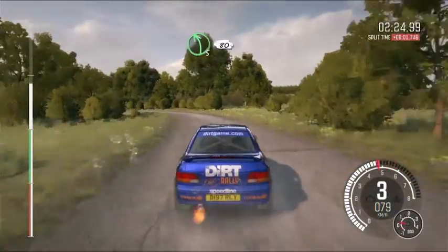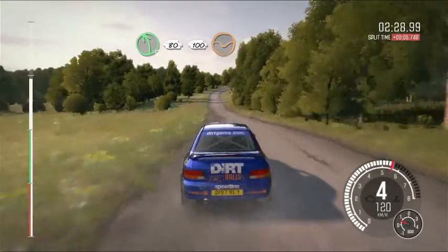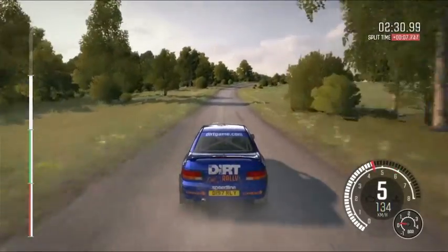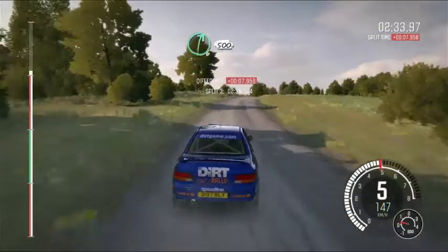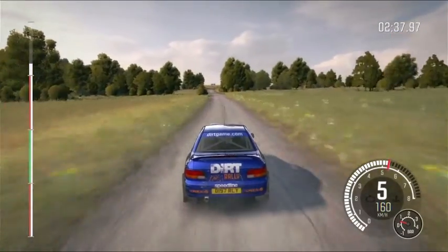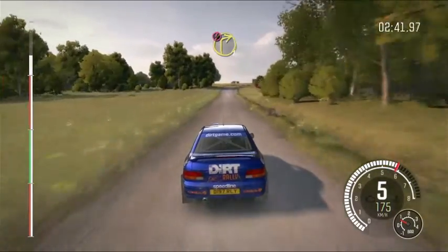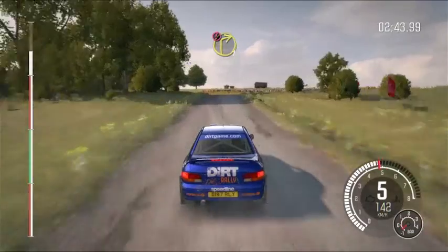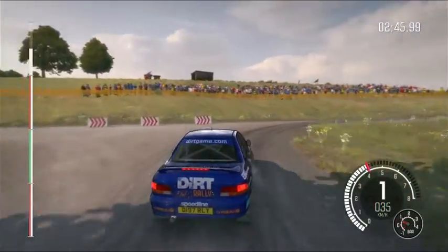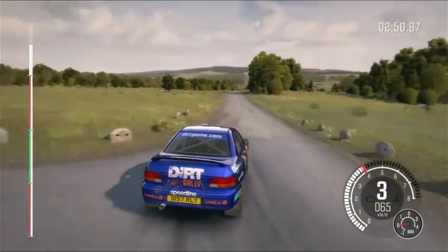And left 5 continues for 80. 100 through depth. Right 6 and crest, 500. Caution braking deceptive, turn right 1. Into turn right 3, don't cut, down. Keep in, rocks on exit, 100.